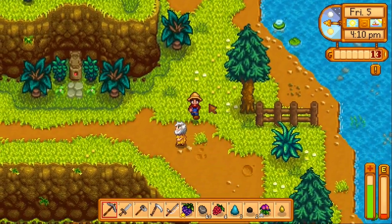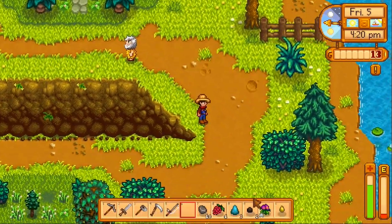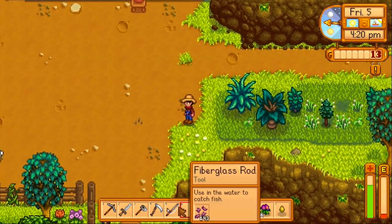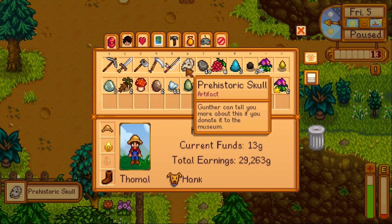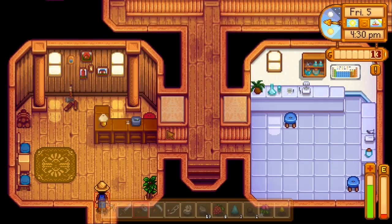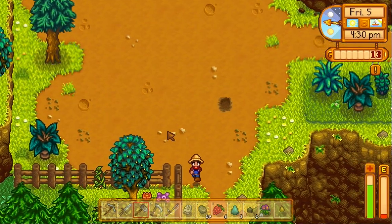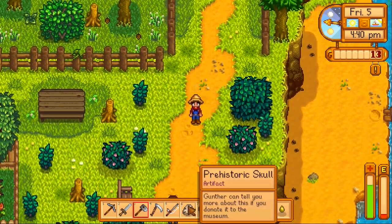Theoretically, if we have enough bombs, we don't really need our pickaxe to mine. We just need our pickaxe for stone, and even then a bomb would probably work. Oh! A prehistoric skull — I don't think I've ever found that in my original playthrough. I am being really lucky on this file, apparently. Well, that's going straight to the museum. I think they close at 6.